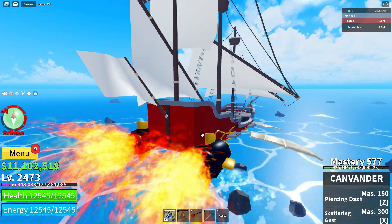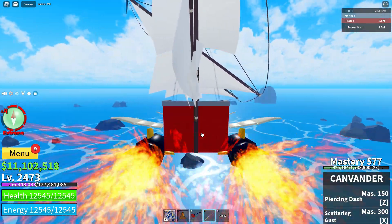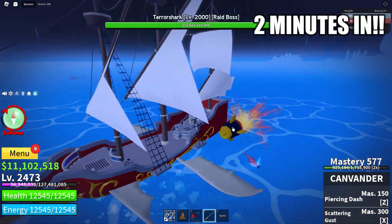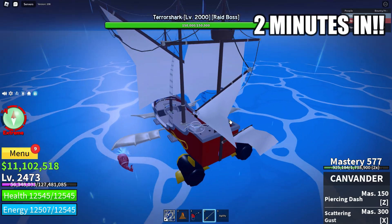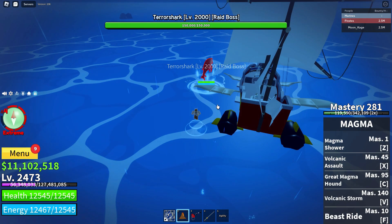I like to do it on a private server since there's no disturbance of any kind. And yep, a shark is here — so that's how you spawn a Terror Shark. Once you get to the shark, it's time to fight.